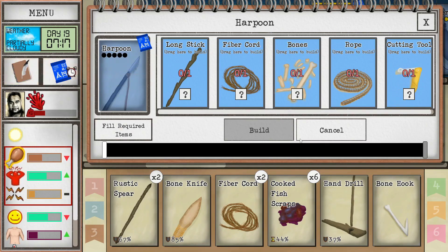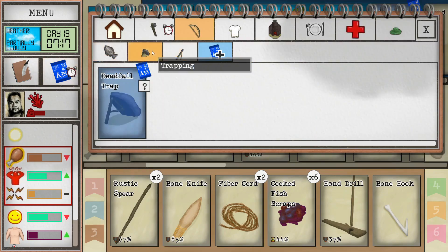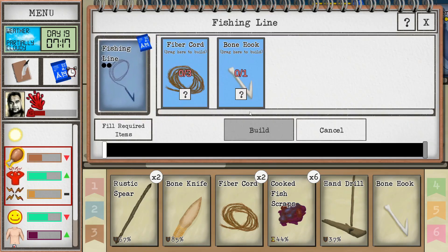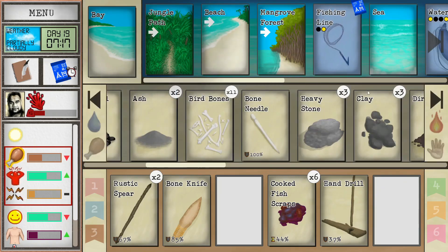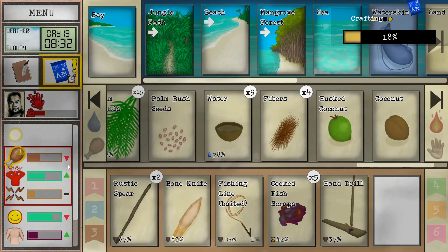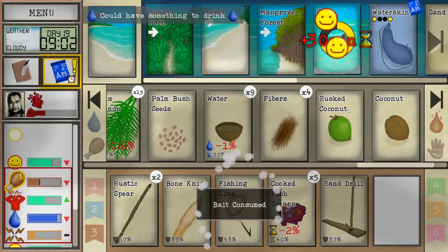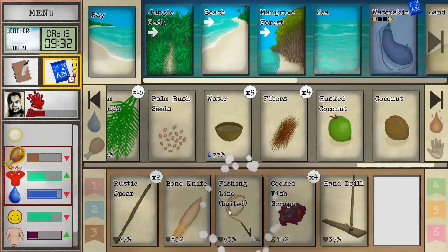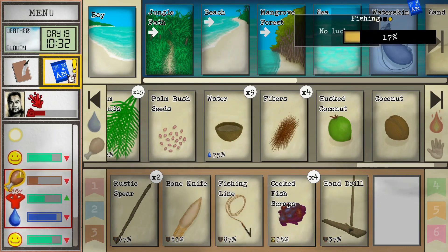I don't have the rope right now. What about the fishing pole? I don't have it researched - that's okay. The required items just need one more cord, so let me get that set up. There we go, let's build our hook and get some more fishing done. We're back to almost starving again. It's a baited hook, let's do it. He does enjoy this fishing - hopefully that'll relieve some of his stress.